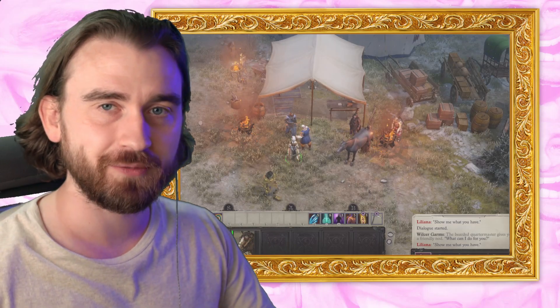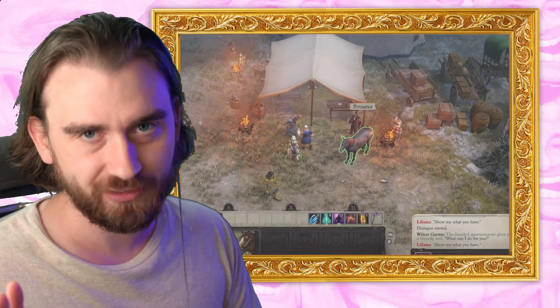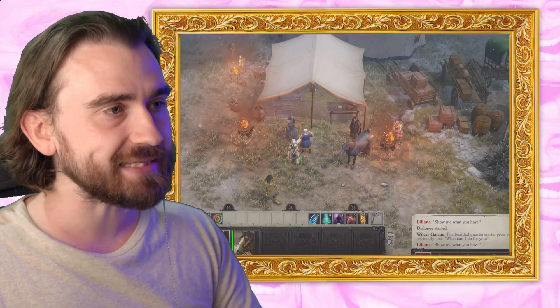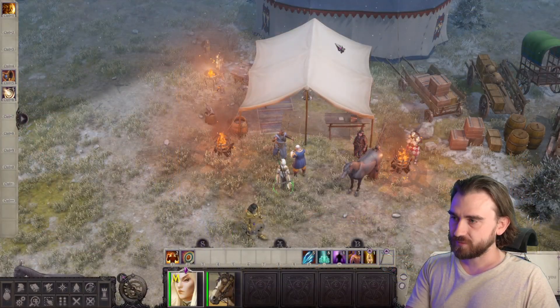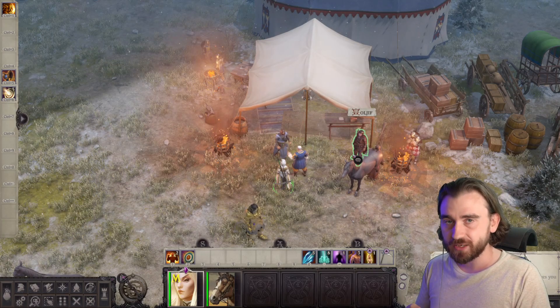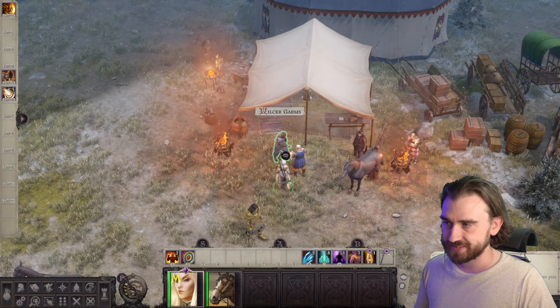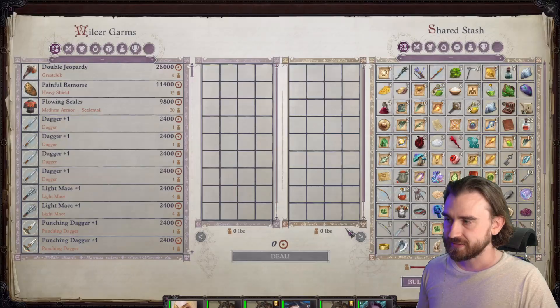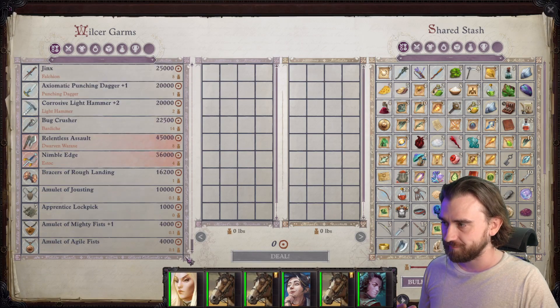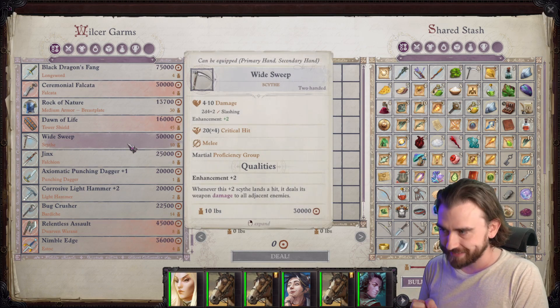The first item, which is one of the best items you can pick up in the early game — which I define as before you get to Dressen — you will be able to pick up when you get to the Crusader's Camp. This is after you have the encounter with Minago at the Wardstone Place, when you get your first Mythic level. You can talk to Wills and Garms, show me what you have, and if you have enough money — because it's a very expensive item — you can pick up the Wide Sweep.